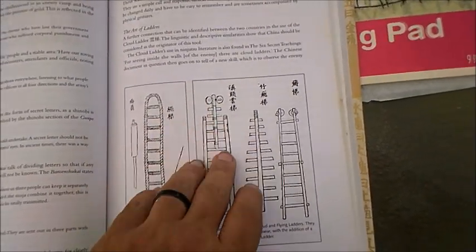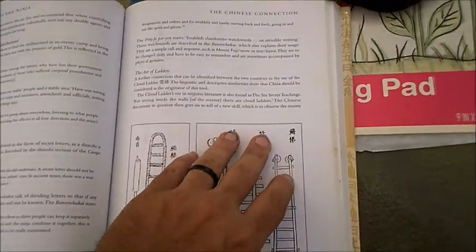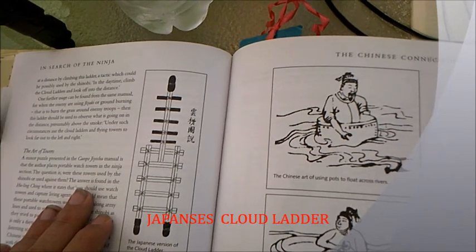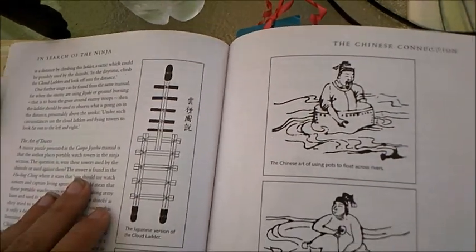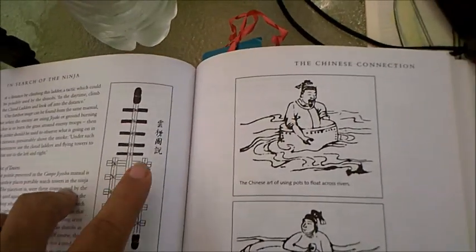One with wheels — great ones. The one we're figuring out is this one. It's the Japanese version of the cloud ladder. Okay, this is the one I'm supposed to be making.